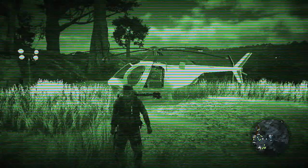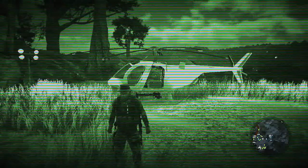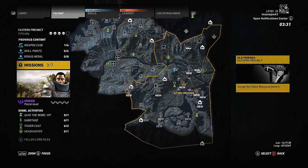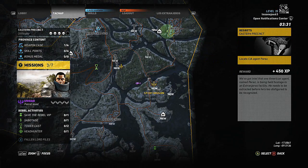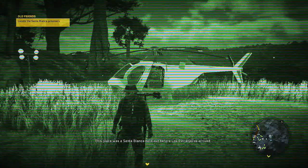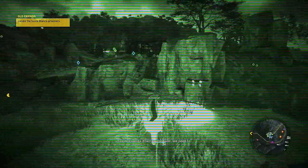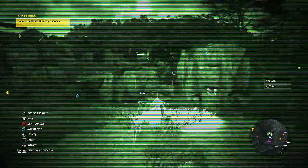Welcome back to another episode of Ghost Recon Wildlands Fallen Ghosts DLC. We're continuing where we left off. We're heading a little bit further south, and looks like we've got another mission here. Let's see what Socrates is going to say about it. This place was a Santa Blanca holdout before Los Extranjeros arrived — scout the area down by the river. We need to find out what the mercenaries are doing around here.